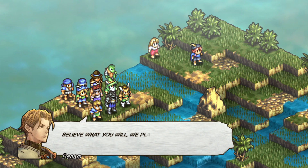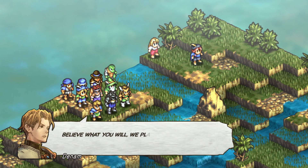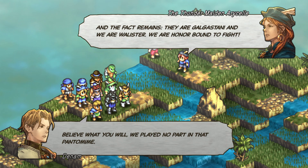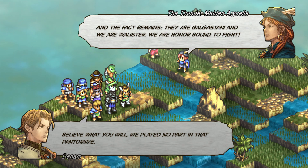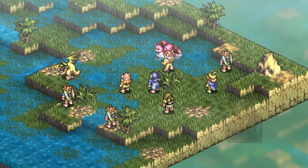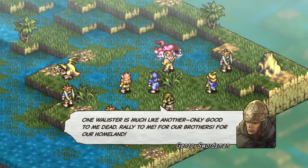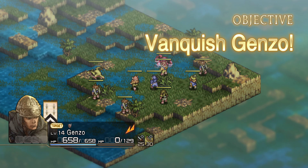Denim responds: 'Believe what you will, we played no part in that pantomime.' Aracel agrees. The enemy counters that even fellow Wallister are convinced Denim was behind it — what hope of convincing this crowd? Denim says: 'No hope, really. So instead I'll just stab them to death. They are Galgastani and we are Wallister — we are honor-bound to fight.' The enemy commander declares: 'One Wallister is much like another, only good to me dead. Rally to me! For our brothers! For our homeland!' Nothing like crazy nationalist tendencies to make two groups hate each other just for the sake of it.